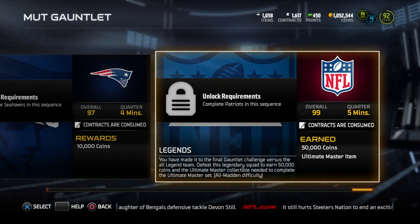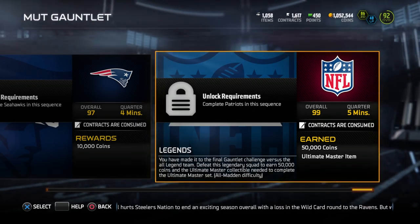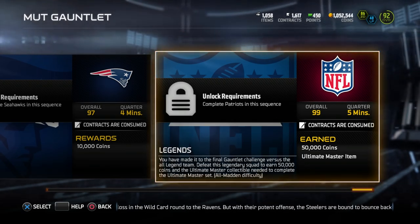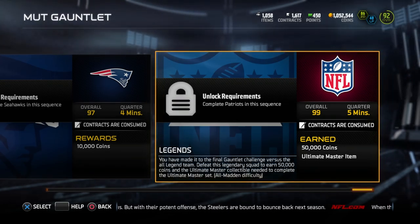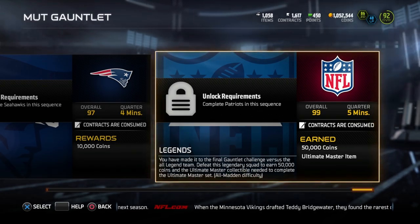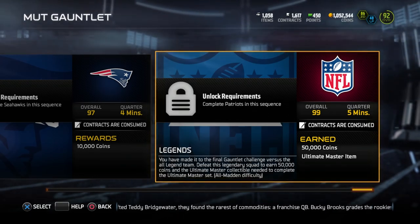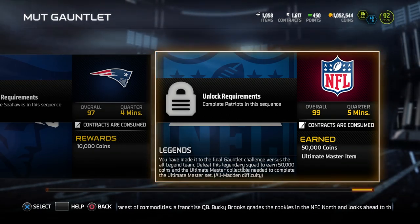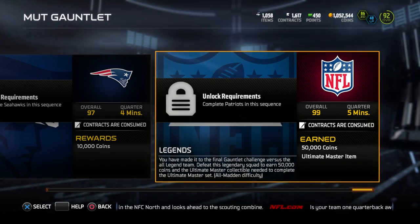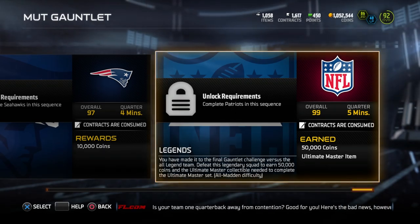Once you start playing through these, you'll figure out what plays work against the computer. Use the clock to your advantage when doing these solos. Watch my earlier video — linked in the description — on how to win solo challenges really quickly. On lower difficulties, just breeze through, score once or twice. Even on the more difficult ones, run the clock and don't give them the ball with enough time to move down the field. The computer generally doesn't beat you deep — they tend to throw underneath, so only giving them 30 seconds left typically prevents them from moving the ball quickly.